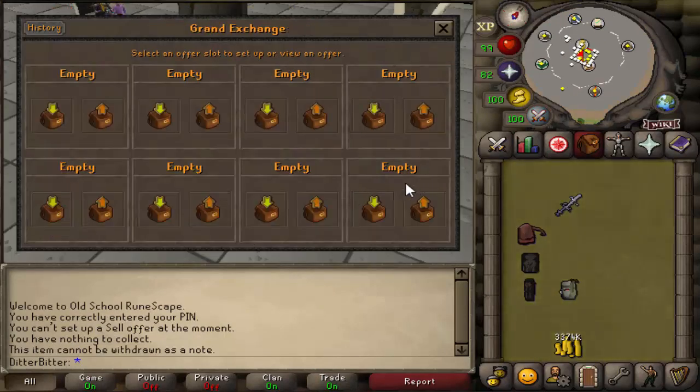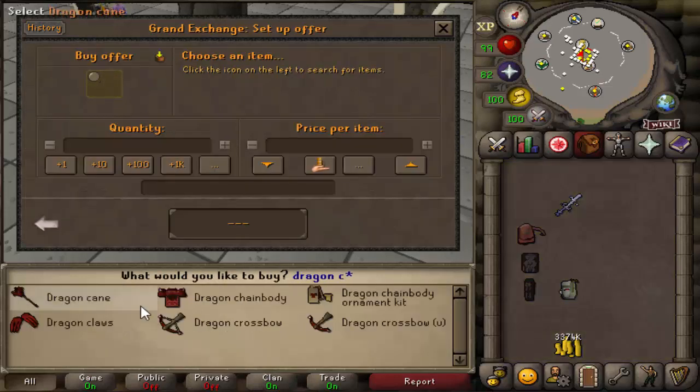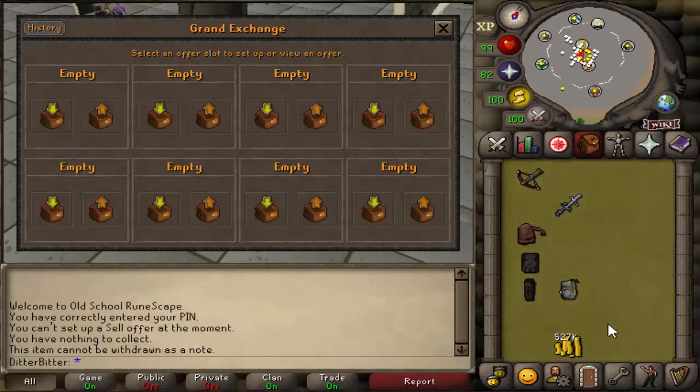We just got done selling everything. Now I could go and buy more trover parchments for my cape and my rune pouch, but instead I'm actually gonna risk them and buy the dragon crossbow back because I feel like it makes such a difference. I'm just gonna use the rest of the money on buying runes and bolts. We're gonna go back out there and we cannot die for this rune pouch and this cape - we need to make more money to get the trover parchments for them.